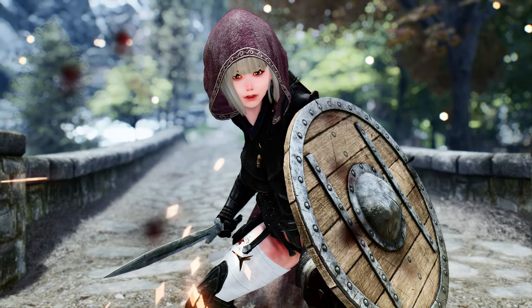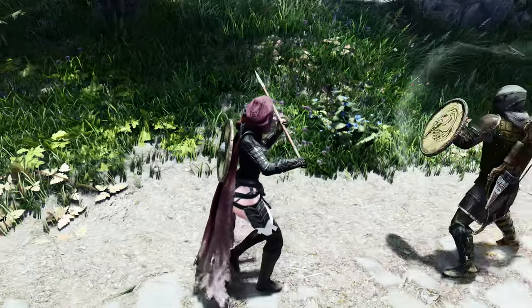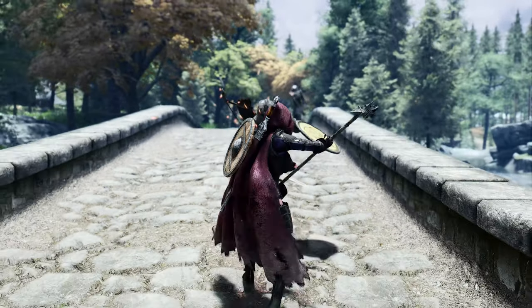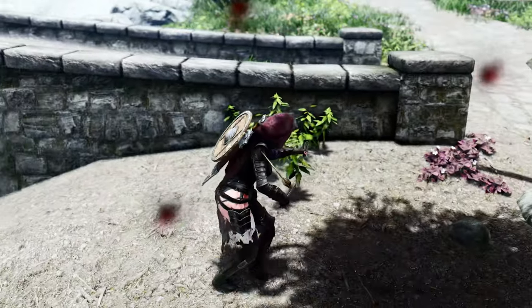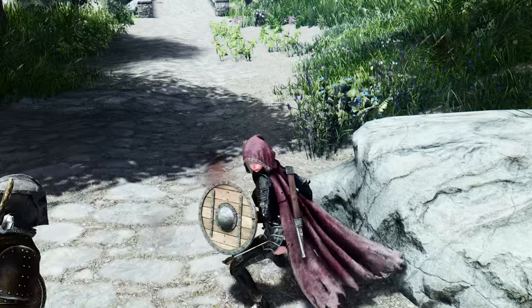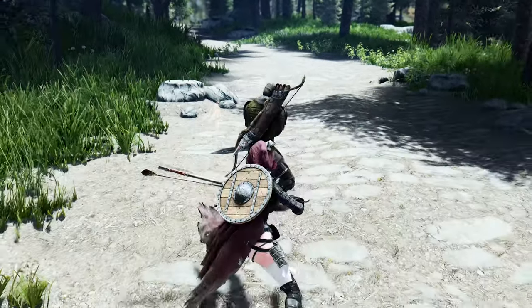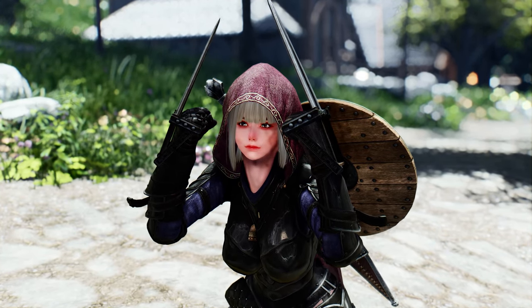The most remarkable aspect of Dynamic Block Hit is its vast repertoire of weapon-specific animations. Whether you prefer the finesse of a one-handed sword, the raw power of a two-handed warhammer, or the agility of dual daggers, this mod has meticulously crafted animations tailored to each weapon type. Dynamic Block Hit goes above and beyond to ensure that even unconventional weapons like javelins, pike spears, and claws receive the attention they deserve.